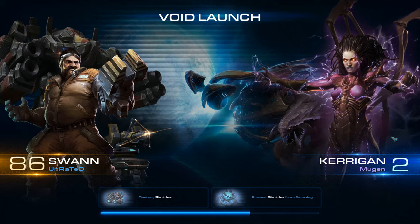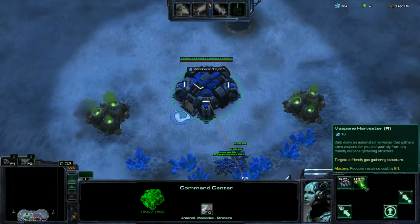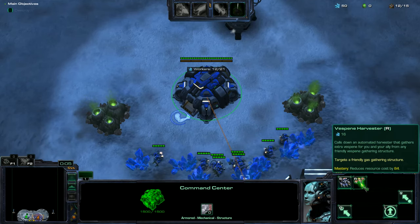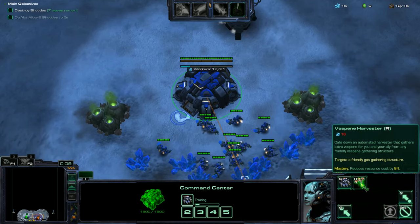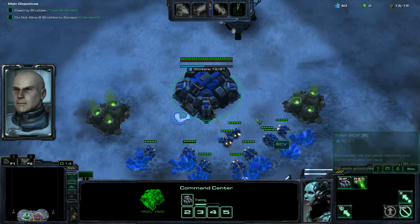Since we're at such a high mastery level, the drones we're going to put on the extractors are going to be extremely cheap. They currently cost me 16 minerals — reduced by 84 from the original 100 minerals. That's so extremely cheap you don't even notice it when it's gone.